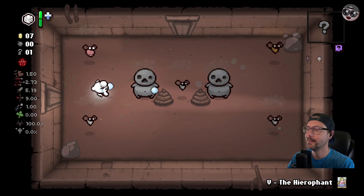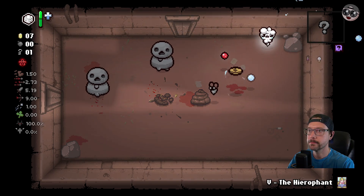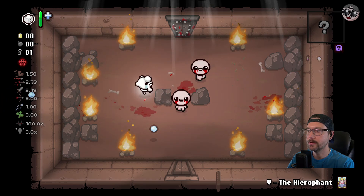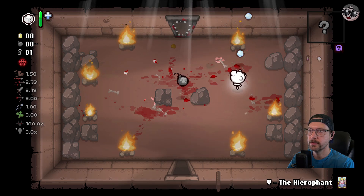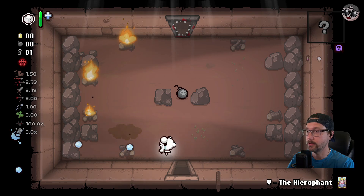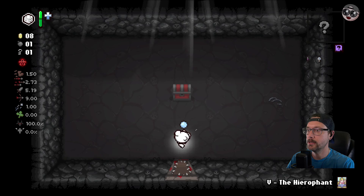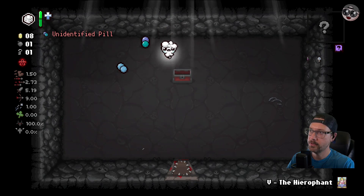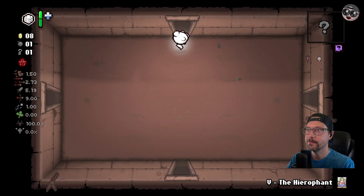Not a secret room. At least we do have Holy Mantle back now. That was kind of a waste of our only bomb. Use the rocks to our advantage. Walk right into the fire — always a great plan. We can go into the curse room but we gotta make sure we don't get hit in here. If we take a pill that hurts us, we'd be stuck in there forever.